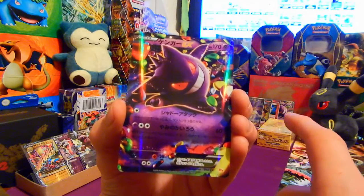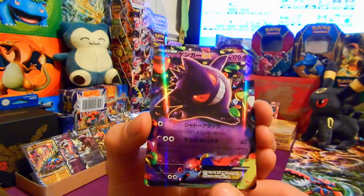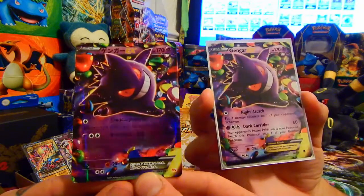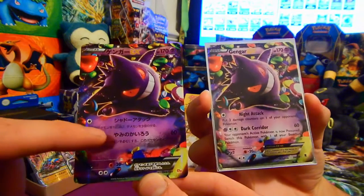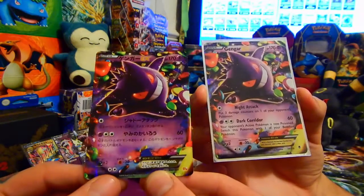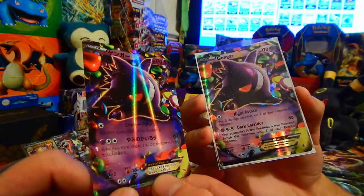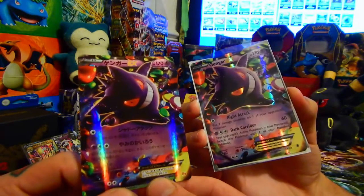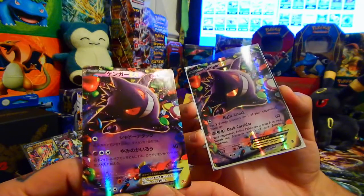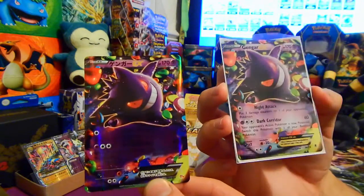Shall we get a comparison shot? You can definitely see the shine along the Japanese Gengar EX compared to the English EX. What I was talking about earlier — it's more consistently shined all the way across the card. On English cards the shine seems to stop on the box art area. I can still get full colours out of the English one, and they both look really good. I would want all versions especially of Gengar.